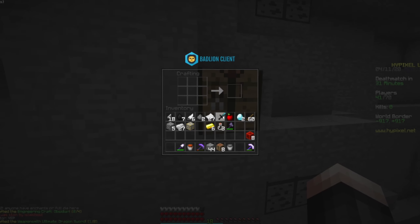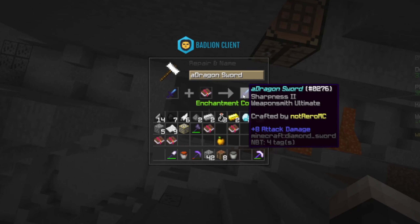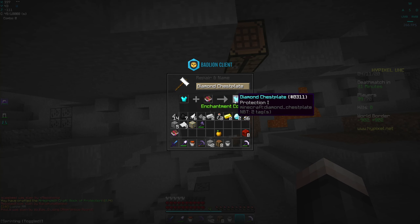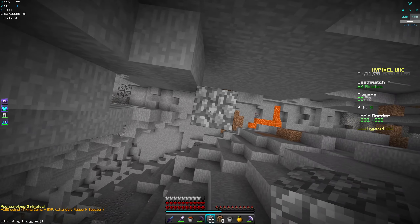Now I think we should get one gap. Applied protection to the chest plate and boots. This is a pretty good rush, not gonna lie. We don't have that much healing but we should be able to drop someone with a dragon sword.